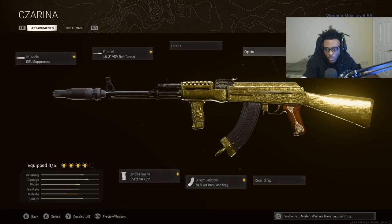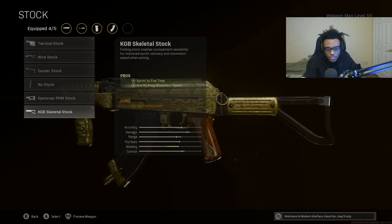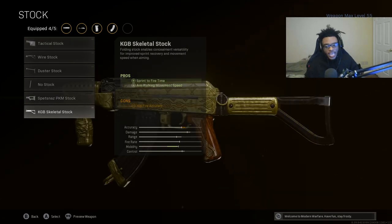Finally, we're going to be going over to the stock. We're going to be running the KGB Skeletal Stock, which is going to add sprint-to-fire time as well as aim walking movement speed - fantastic, especially if you guys are trying to walk around sights and be ready for every single gunfight. This is going to be the absolute best stock to run on the AK-47.